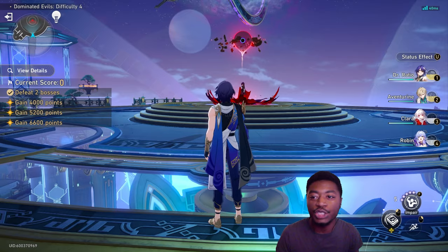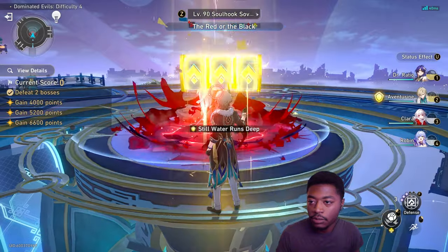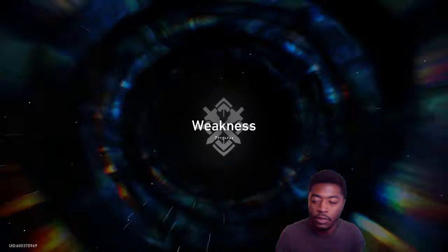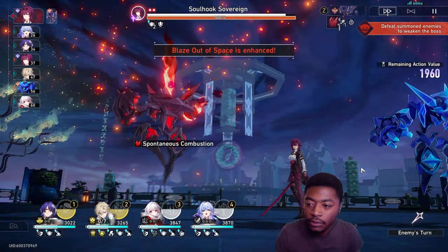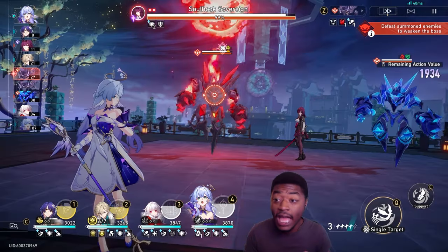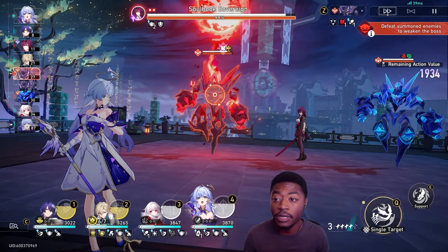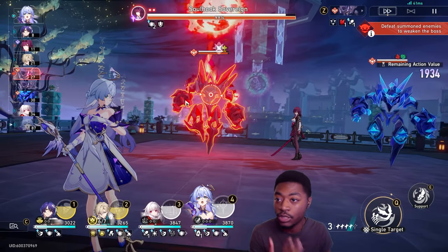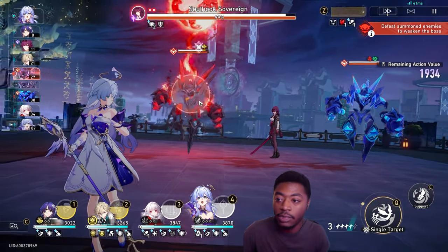I'm going to explain what actually worked for me and how I got through this, because this was actually kind of rough. The absolute best advice I can give if you're playing a Hunt-type comp: don't try to spread your weakness break across two targets. Don't try to use Topaz on one guy and Ratio on the other — just going one after the other is what did it for me.